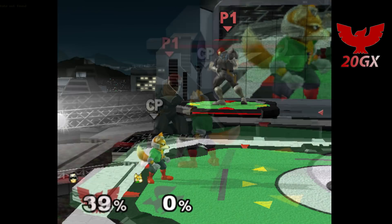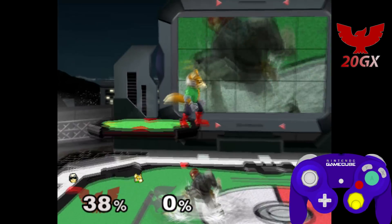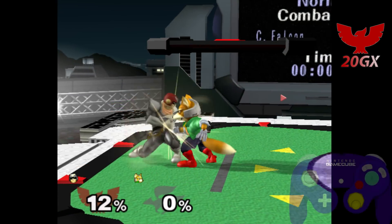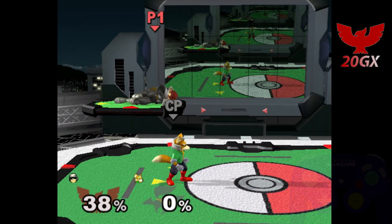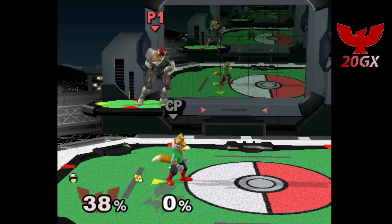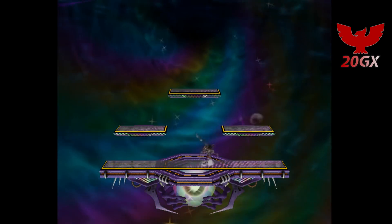Lastly, Fox up air doesn't hit straight up, so at low percent you can just tech roll to the corner and then hold ASDI down. If they hit you on the inner side of the platform, then you'll slide off without having to double stick DI, but this works for less percent and only works if they hit you on the inner side of the platform. If they hit you on the outer side, it does not work. This means that this method is simply inferior to the first method shown in this video.